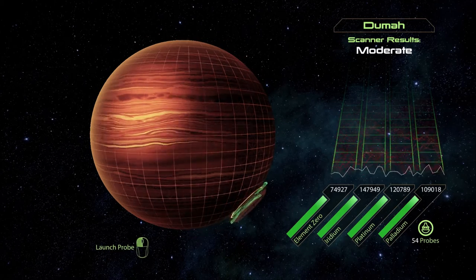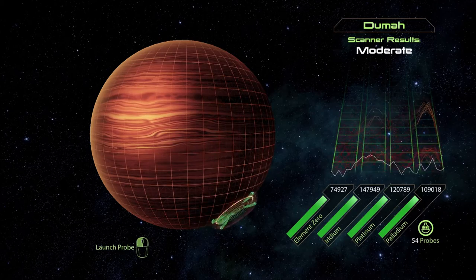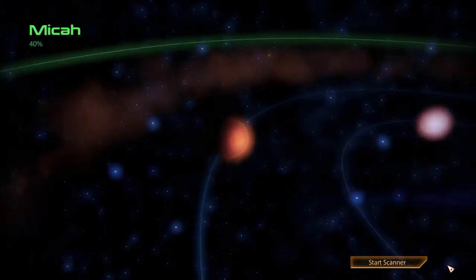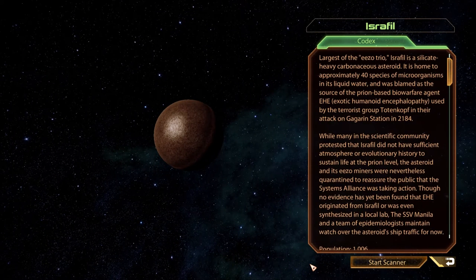Not seeing any resources there. At 40% scan, let's check this next one. Israfil — largest of the EZO Trio. That sounds promising! Israfil is a silicate-heavy carbonaceous asteroid, home to approximately 40 species of microorganisms in its liquid water. It was blamed as the source of the prion-based biowarfare agent EE — Exotic Humanoid Encephalopathy — used by the terrorist group Totenkopf in their attack on Gagarin Station in 2184.